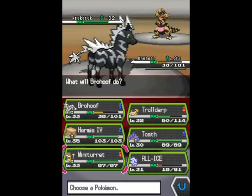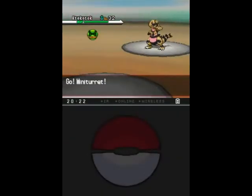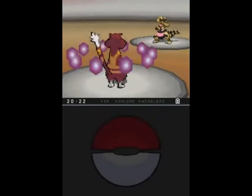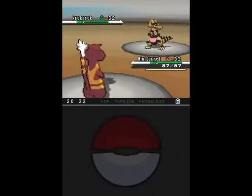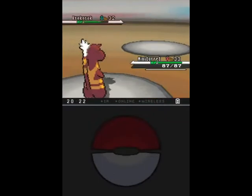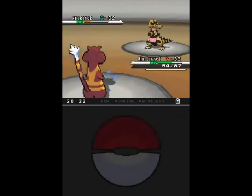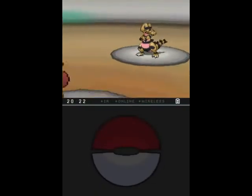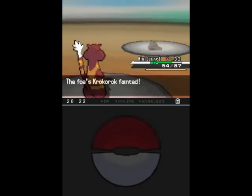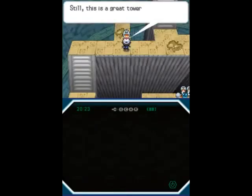And Roggenrola. I forget if Team Plasma has actually used this one before. And there's Embargo — we got the TM for that some time ago, it's not really all that great. In competitive all you're doing is shutting off items. I wonder if it has some use in Wonder Launcher battles, which pretty much no one plays. The idea of being able to use items in competitive battles is just inherently really interesting. But I wonder if Embargo shuts off the Wonder Launcher in those battles — because if that's the case, it might actually have some use.